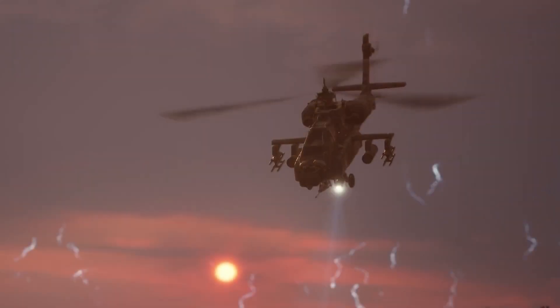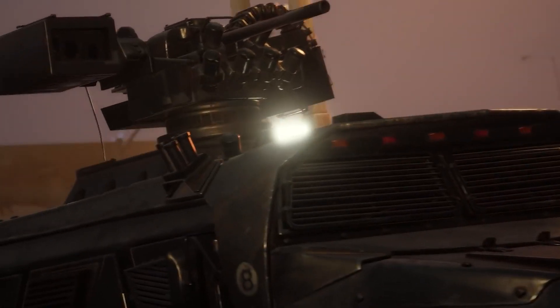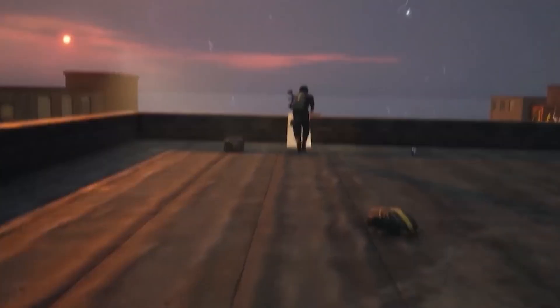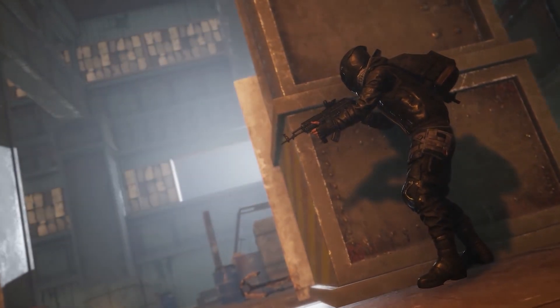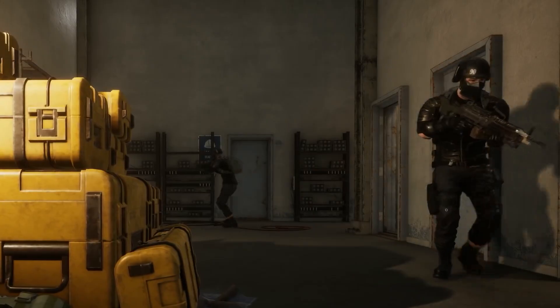Staying hidden is easier said than done, with Pillar's scout helicopter spotting threats and calling in the heavily-armed tactical truck to shoot them down in a fiery barrage. Luckily, you'll have the new emergency parachute to navigate the city quickly. Players who make it past the helicopter spotlight can target and take down Pillar commanders, who guard loot caches full of powerful gear.